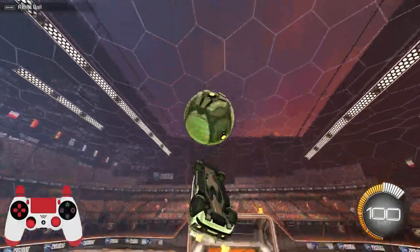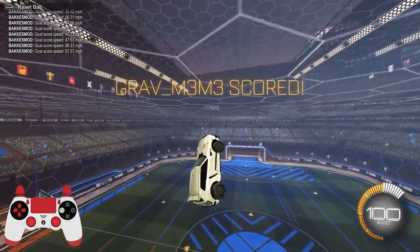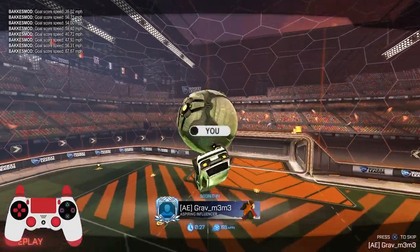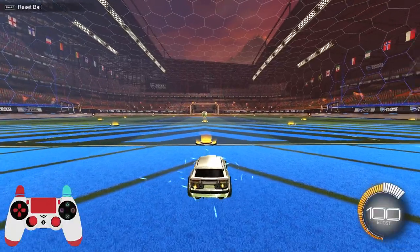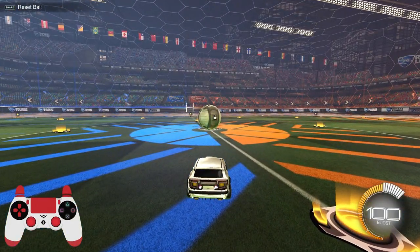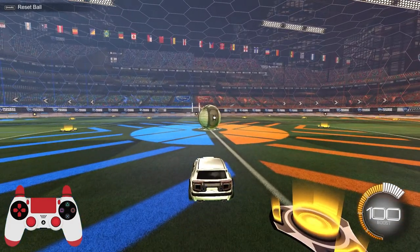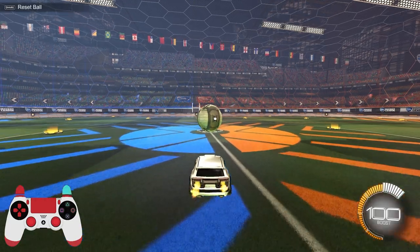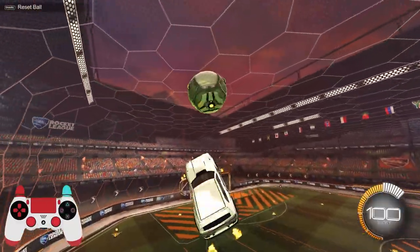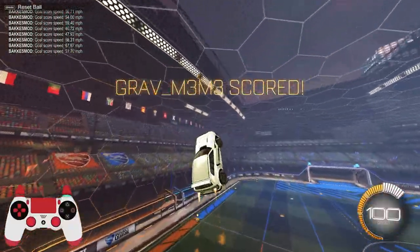The other setup is a ground or top-of-car to air dribble. I'll go over the top-of-car air dribble because it's a lot more useful and a lot less predictable than the ground air dribble. To simplify it: you want to match the speed of the ball with the car. You can double jump, turn your car in a way that you get a control touch, and then air dribble it into the net.